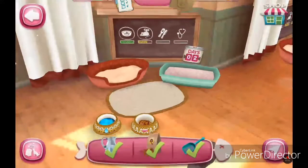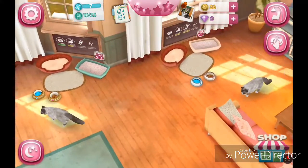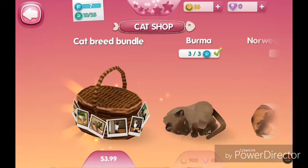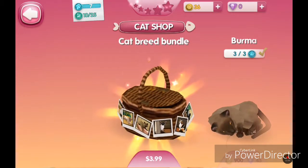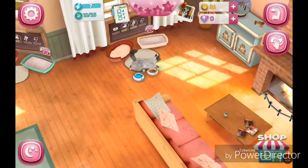I have really nice stuff. The shop is where you can use actual money to buy cats and whatever. And if you get blue coins, you can get cats too. But the cat bundle requires real money. That's the shop.